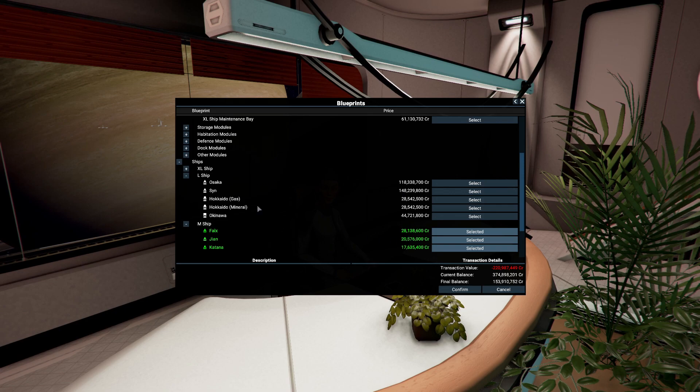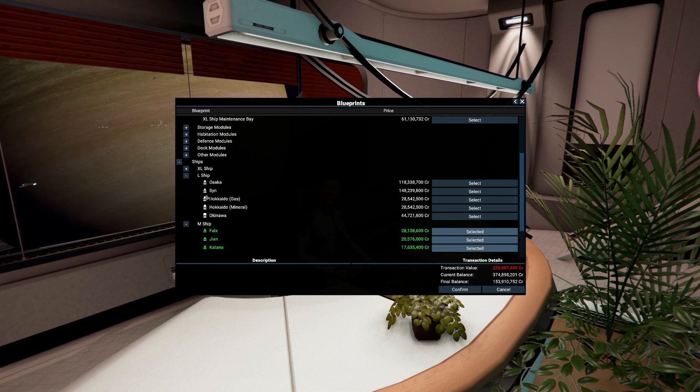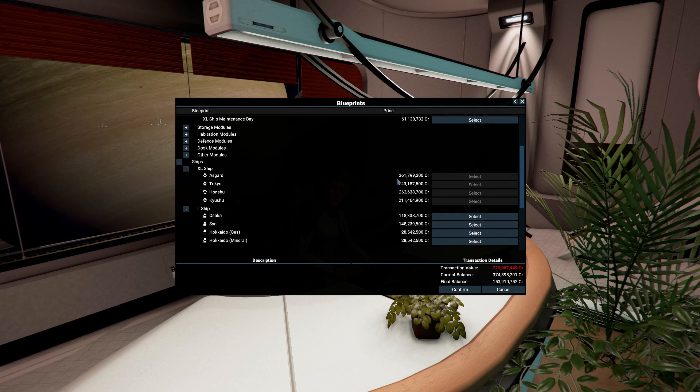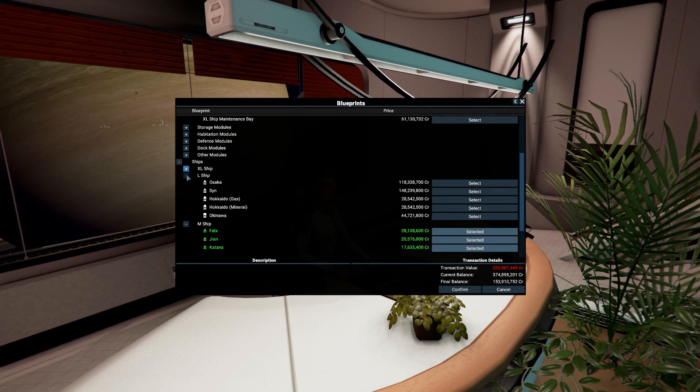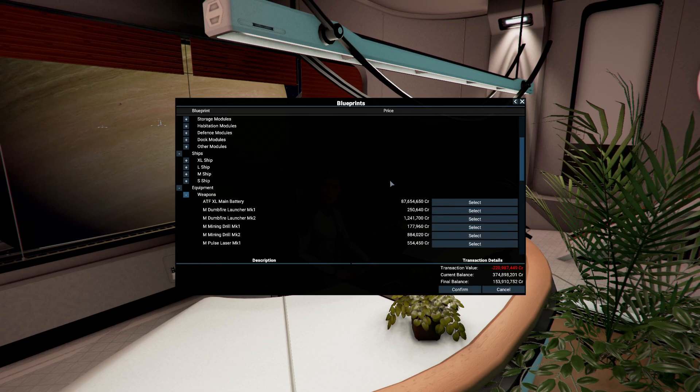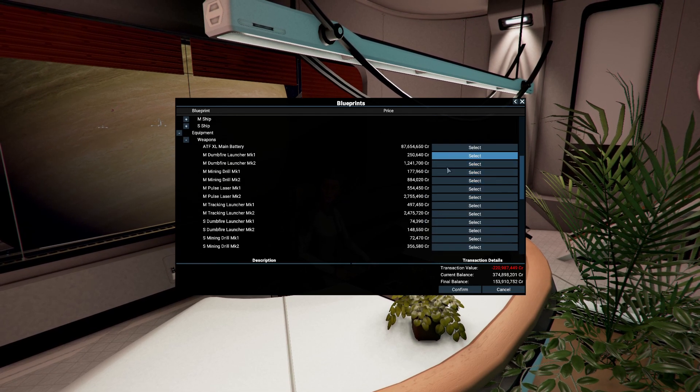Look at the price of these here. The Asaka and the Sin - the Sin is the one we can't build unless we get the blueprint ourselves. The same can be said for the Asgard as well, which is 261 million. There's still a fair bit here to get. Let's have a look at what equipment we have because we're going to need weapons.